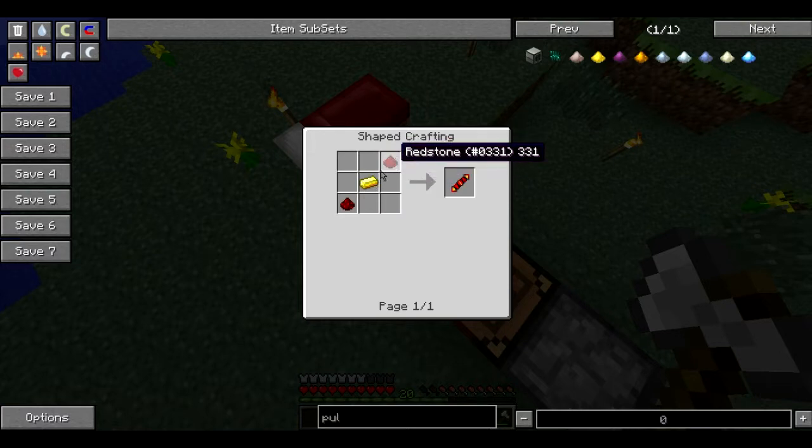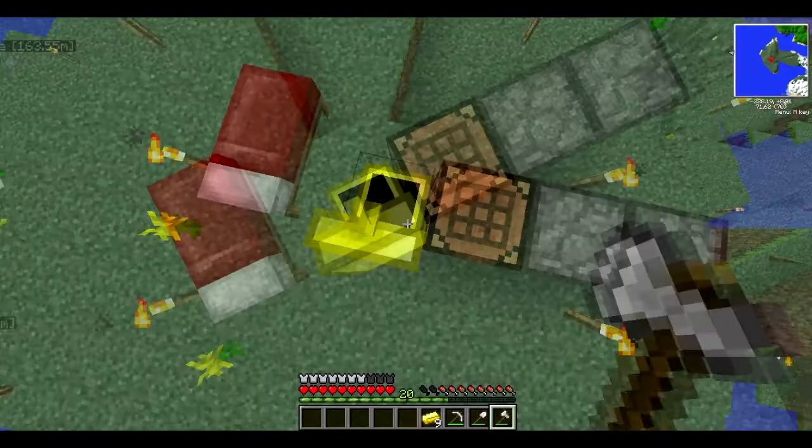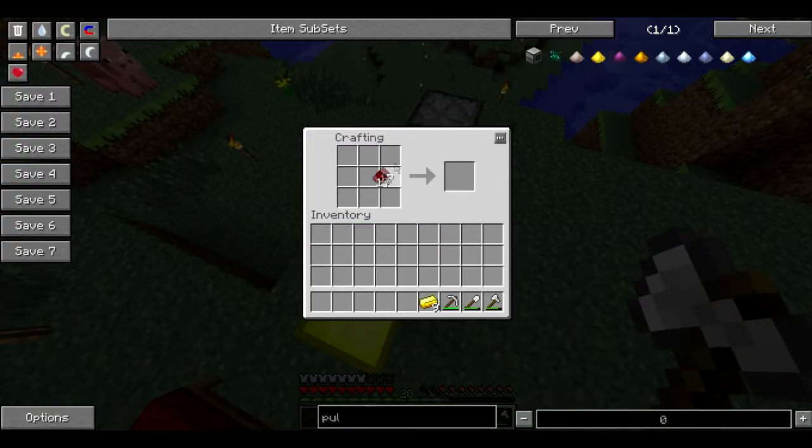So the first one we'll go for is the coil. We need gold and redstone. We'll take this and we'll take this, and then I think we'll make a few of them because I think you need it for more than one recipe. So we'll go for three. We don't want to use up all of our gold because we don't really have that much of it.